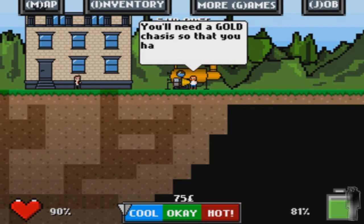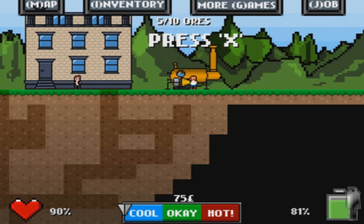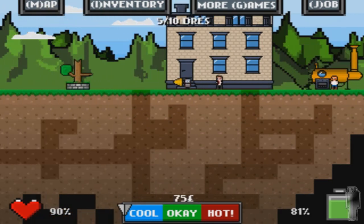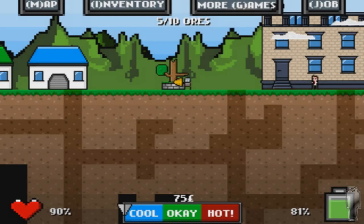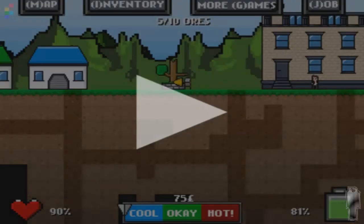Now I need some coal. You'll need a gold chassis so that you have enough storage — I have enough storage, at least 12 hours. Let's save our progress. And I think that's enough for the first impressions. This game is addictive and fun, and you can progress. There are many quests, the graphics are great. Pixelated graphics are my thing. Overall, definitely worth checking out. The link is in the description. Thanks for watching — I will see you next time. See ya, bye!